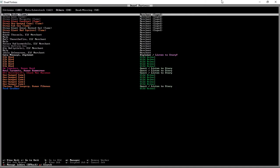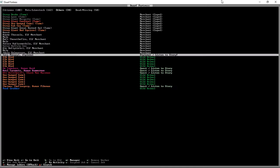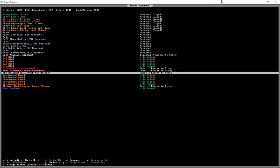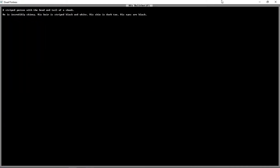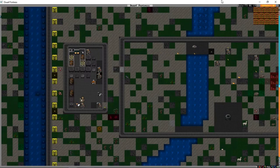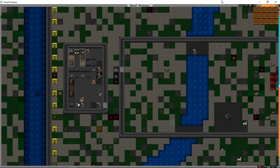Minkot has become a wrestler - good for him. We have a bunch of wild animals and a bunch of people just listening to stories, including Afo. Afo the skunk man will join us - he has no choice in the matter. Even if I have to lock the doors to the tavern and force them to stay, Afo is a member of the fortress now.